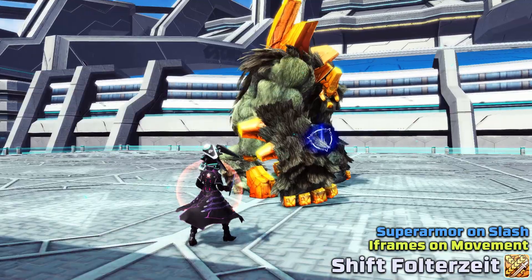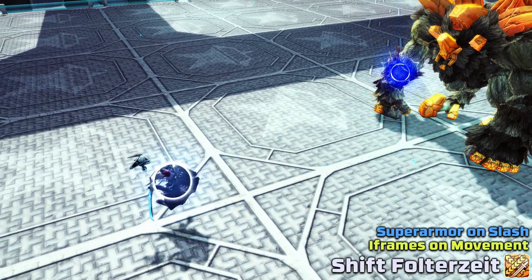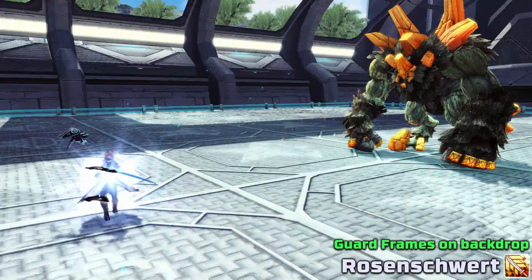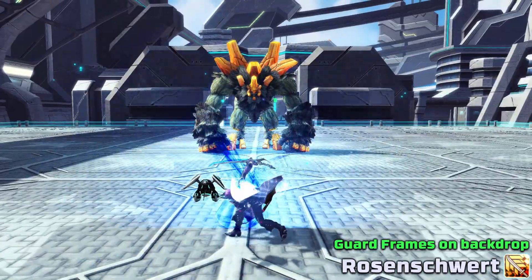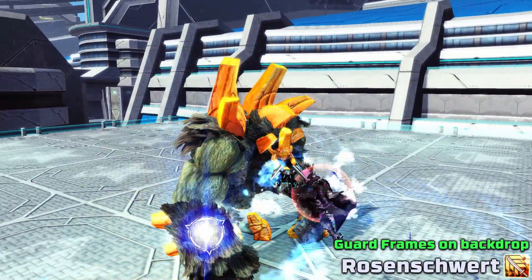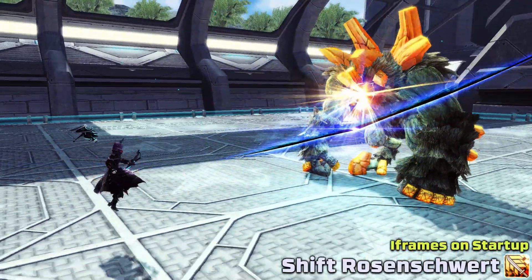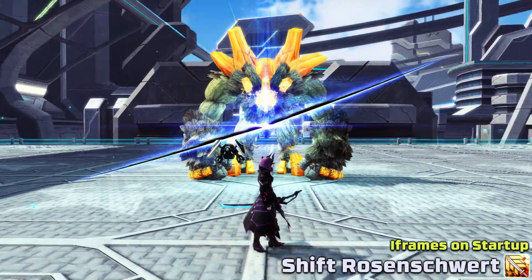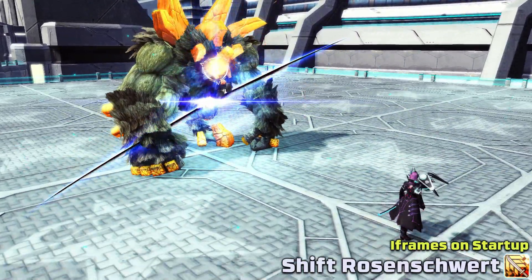If you're locked onto something, shifted Folterzeit becomes significantly easier to control, as you can start holding a directional input before you even use the PA. Next up is Rosenschwert, another gap closer the katana has access to. Compared to other katana PAs it's fast and surprisingly strong, with guard frames during the quick backstep at the beginning. When shifting Rosenschwert, you instead jump up and perform a cut that leaves a lingering damage over time effect on the field for a few seconds, with invulnerability at the beginning until you attack.